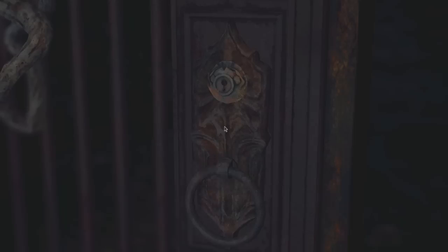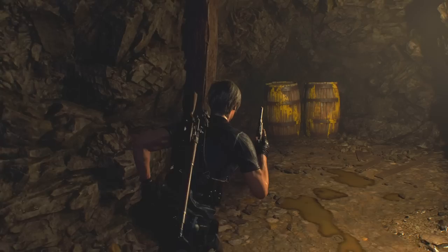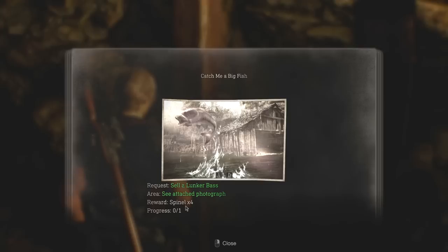Looks like we've got some bear traps around here. I think I might go up here and get some height. Wait a minute — I've been here before, haven't I? This is where we were at the end of chapter one. Now we can get this door open. Looks like it's a bit of a dead end, but there is another request — another contract. Could someone catch the gigantic fish that lives in the lake? Presumably not the one I just killed. Fish oil has many uses — you get four spinels for it. It might actually be worth it.